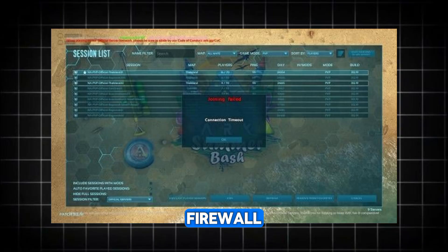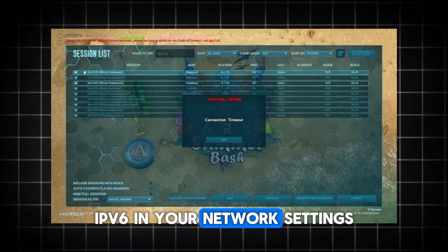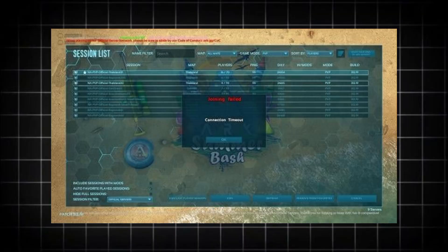Next, check your Windows firewall settings. Make sure Arc and Steam are both allowed through the private and public network. If you're still stuck, try disabling IPv6 in your network settings. Arc can be sensitive to that protocol.